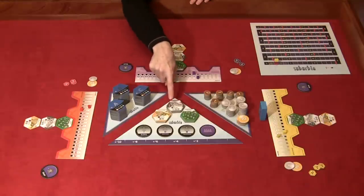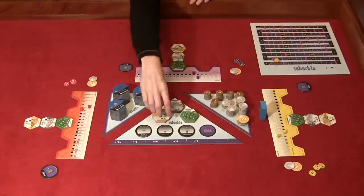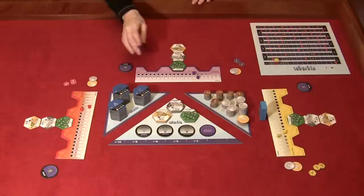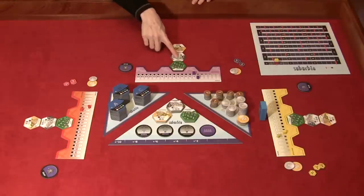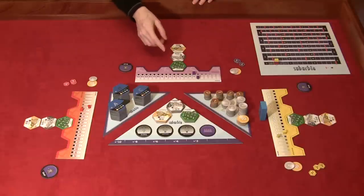You place four each of Community Park, Suburbs, and Heavy Factory on their respective spaces. Each player also gets one Suburbs, one Community Park, and one Heavy Factory placed exactly in this configuration in their own borough.